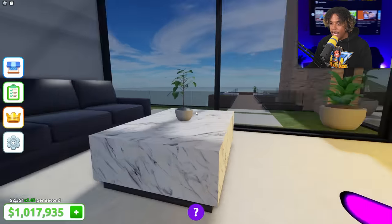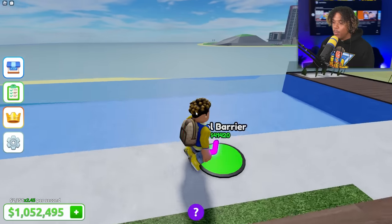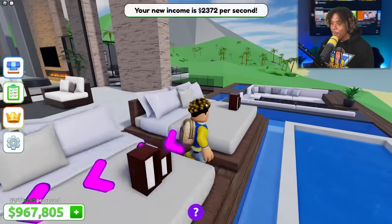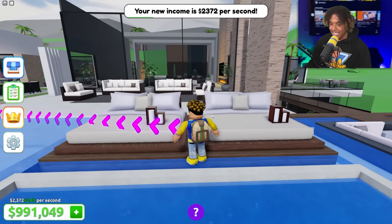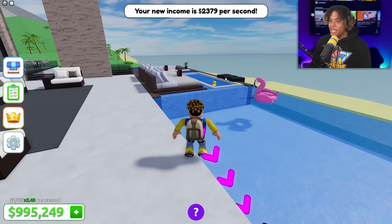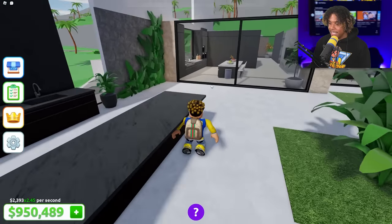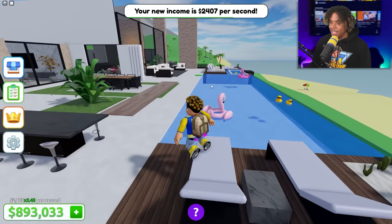Let's finish the outside area. Pool barrier — there you go. Let's head over here and get a bed. Wait, there's a bed outside? Two beds outside — this is so romantic! Let's get some rubber duckies — we got rubber duckies in the hot tub and the pool! Small table, stools, and sunbeds.